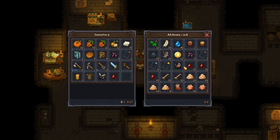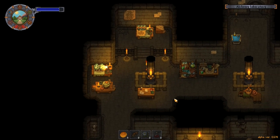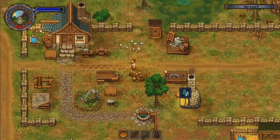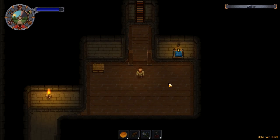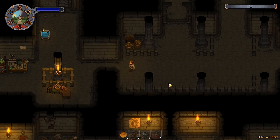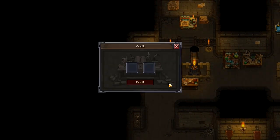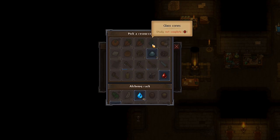That seems like an awful waste. Two candles — not really a strong benefit. I can put them upstairs but again it doesn't seem like it's going to be beneficial. I want to go back and get the glass cones — they should be ready by now. I've got one lot of glass cones, another lot cooking. The last thing we're going to do is see if glass cones are actually beneficial.